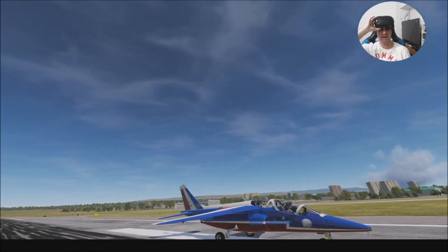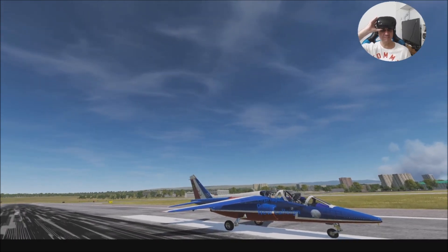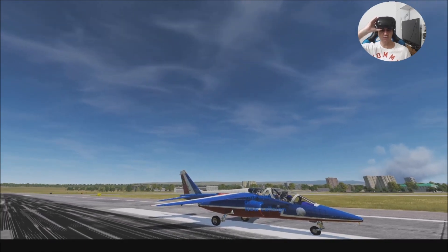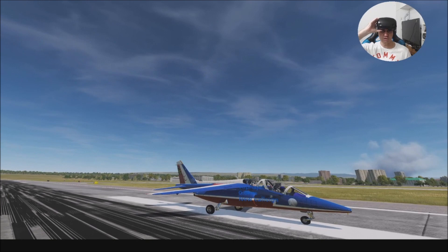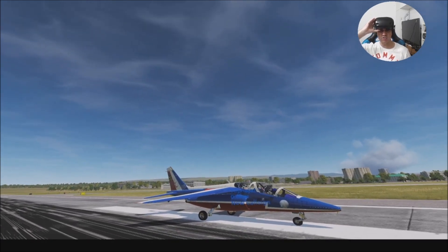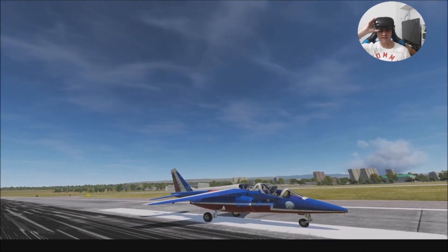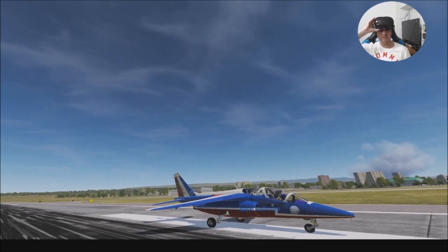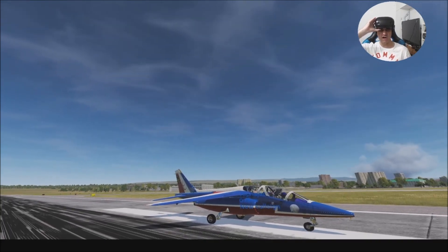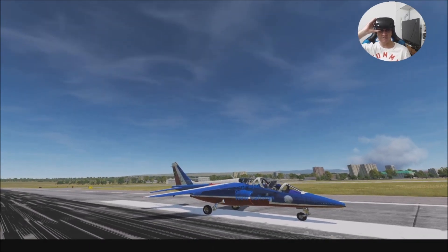It's a French airplane. I looked for an English tutorial about it and I only found French tutorials, so I decided to do this video. In this video I'm going to show how to install, and I'm going to play in Samsung Mixed Reality and Logitech Stream 3D Pro Controller. So after my logo, let's see how to install and play with the Alpha Jet Mod airplane.